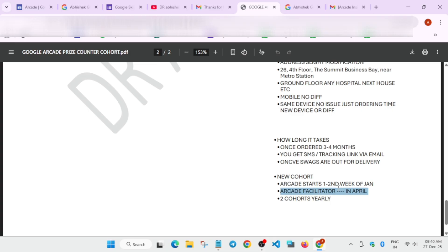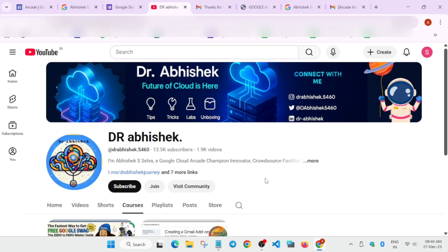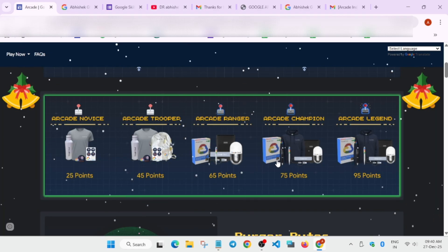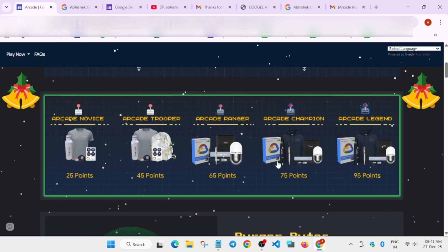The Facilitator Program will open around April or May — I'll make a dedicated video when it starts. The Arcade cohort runs twice a year: January to June (Cohort 1) and July to December (Cohort 2). If you're completely new and want to know how to participate, register, understand the prize criteria, and create an account, I'll link a full guide video in the description.